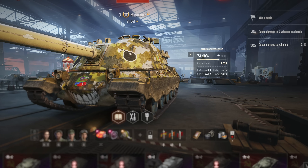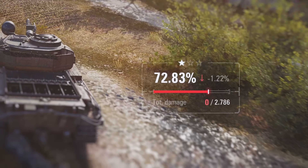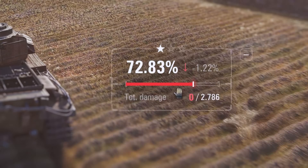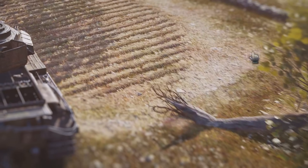After installation, you will get this panel in the garage and this one in battle. Both can be moved around with the mouse, and you can hide the mod in battle by clicking this little icon here.